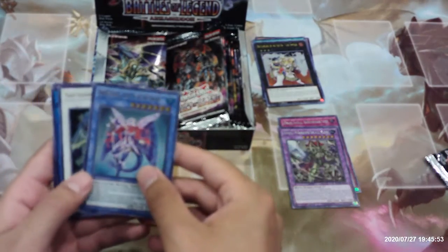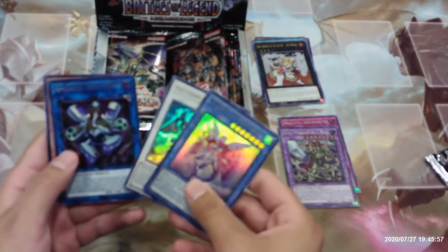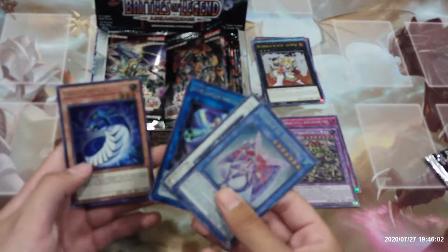Fossil Warrior Skull King, Necroz of Gungnir, Assault Blackwing Sohaya the Rainstorm, Appliancer Vaculofant, and Galaxy Worm.